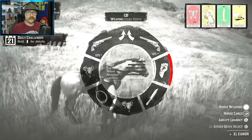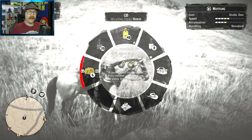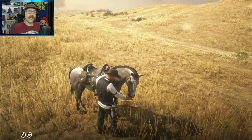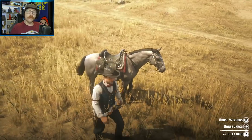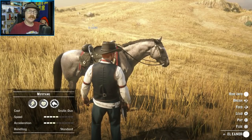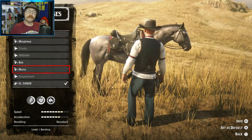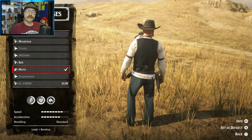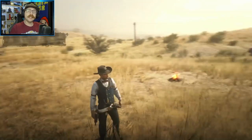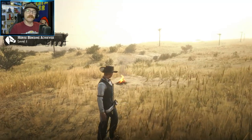Now of course that doesn't include your 10th stable slot if you have that issue — let's just forget that one for now. But any other horse in my stable, when I'm riding it around and I switch horses, whatever that horse's cores are when I put it away in the stable, that's what they will be when I pull it back out. The best thing to do would be: give your horse gold cores, put it in the stable, take a break, and when you need it and pull it out, it will already have gold cores and be ready to go. That's the logical thing for it to work.